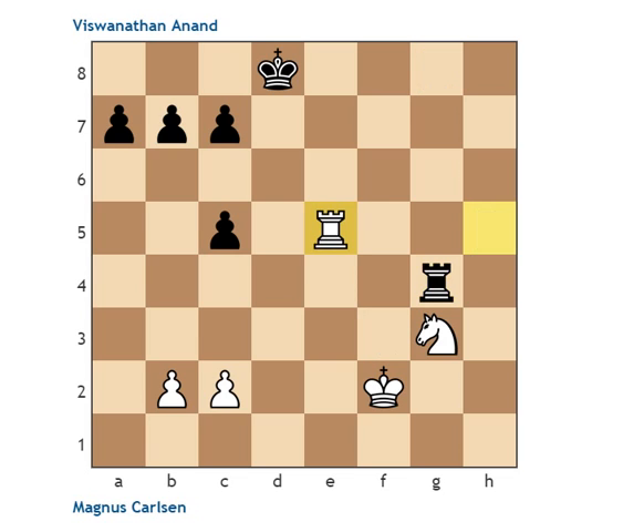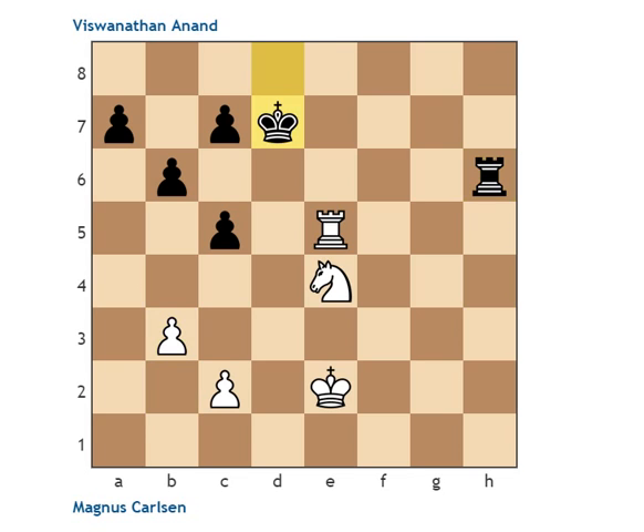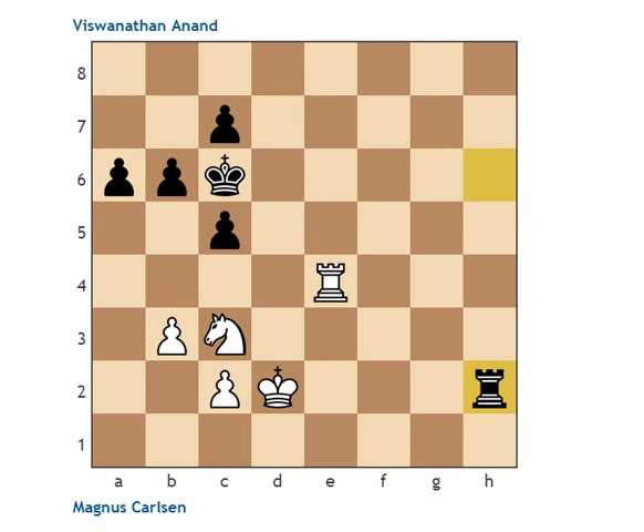Rook takes g4, rook takes g5. Anand decides to protect the pawn on c5 with b6, knight e4 to activate the knight, rook h4, and now king e2 by Carlsen. The next phase of the game involves a long positional, strategic struggle — slow maneuvering. Carlsen is going to spend the next about 80 moves trying to nitpick against this pawn structure and make use of his piece versus two pawns advantage. Rook h6 — Anand is pretty much finding the setup he would like to have. Carlsen plays b3, and both sides improve their pieces to the maximum.